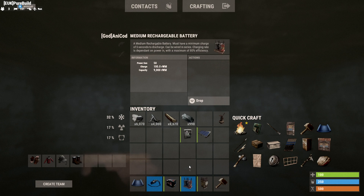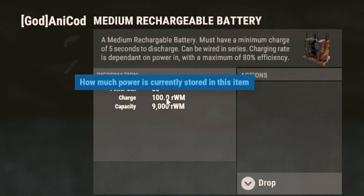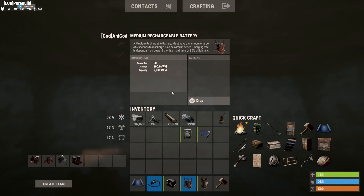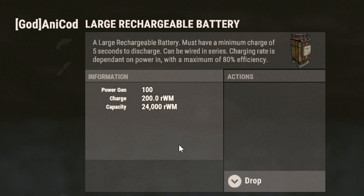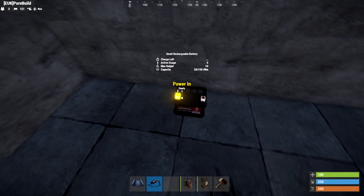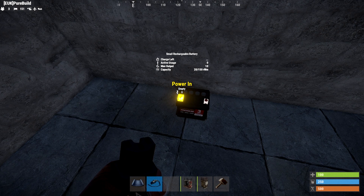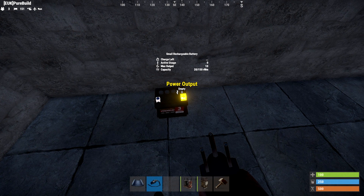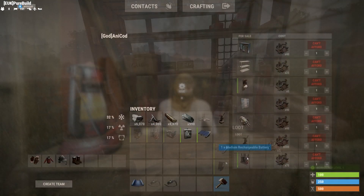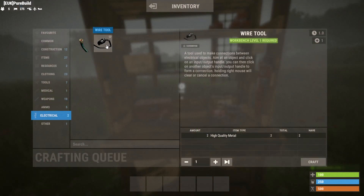If you upgrade to the medium battery, these give 50 power, which means you can power 25 lights. They have 100 RWM charge and 9,000 RWM of capacity. Finally, the large battery — these things can power a small city. They've got 100 units of power, 200 RWM of charge, and a massive 24,000 RWM of capacity. All batteries have a power in and a power out. You can also buy batteries from a few different places using scrap if you're not lucky enough to find them.